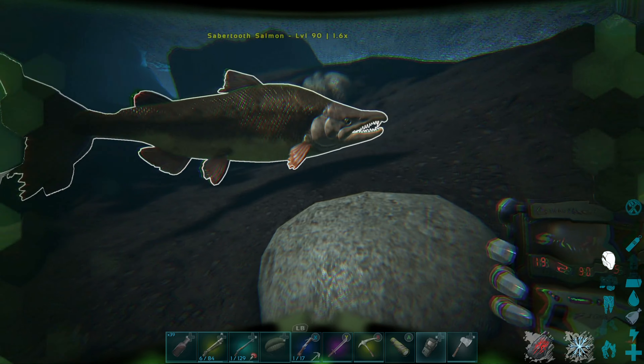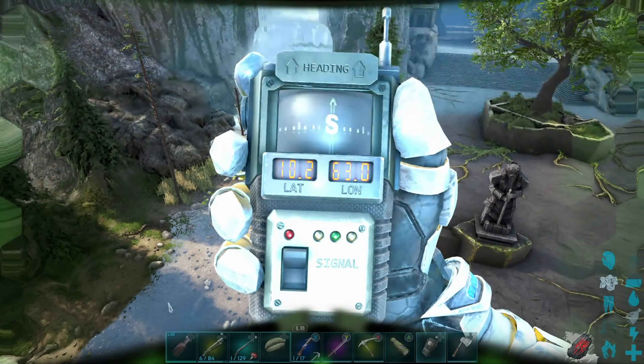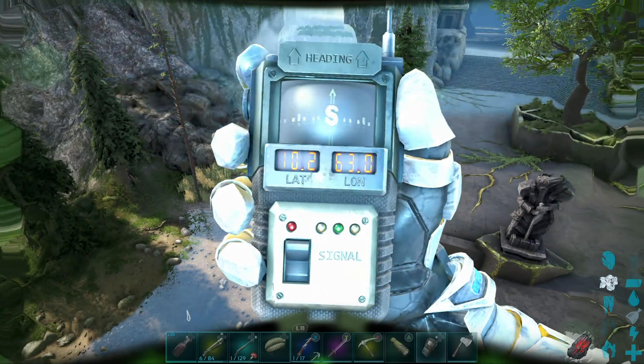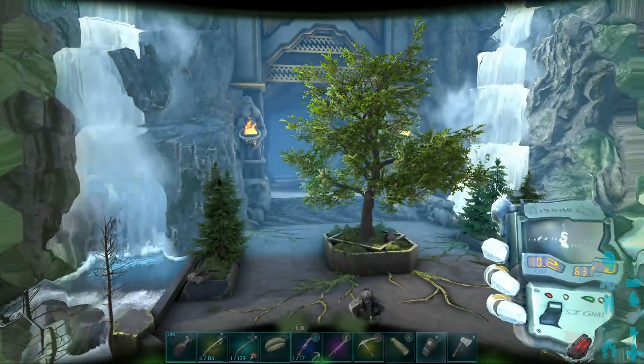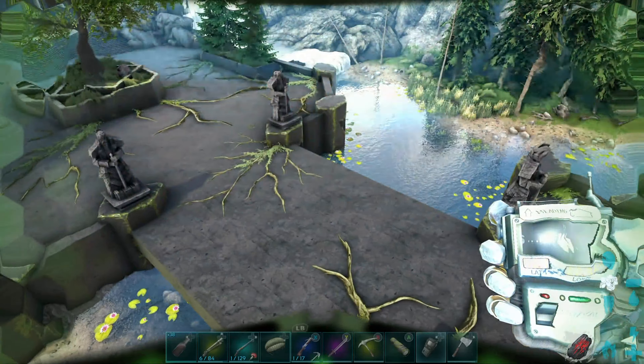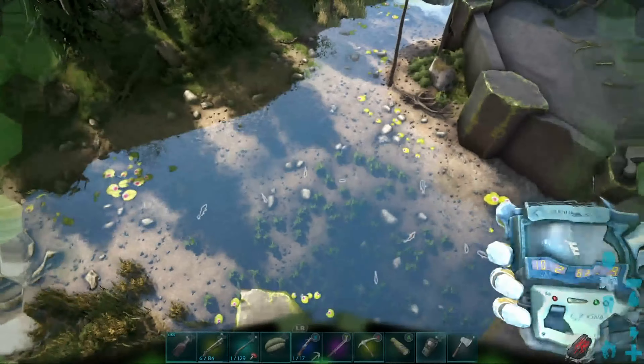There's a 1.6 saber-toothed salmon there as well. Another nice shallow fishing spot is located at 10.2 latitude, 63.0 longitude. Here's our location on the map. We're outside this dwarven-like cave — I can't remember the name of it — but in these shallow waters below you can find quite a few nice sized fish.